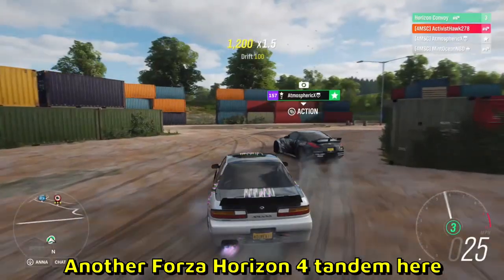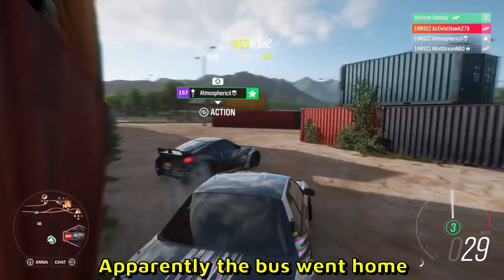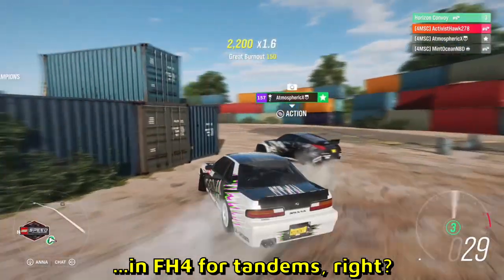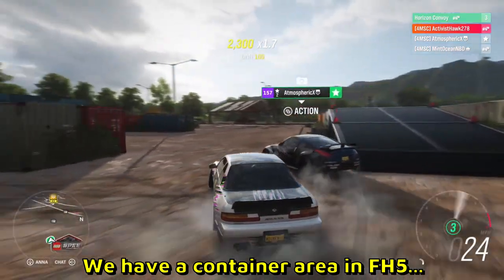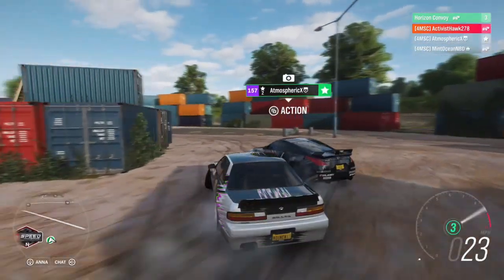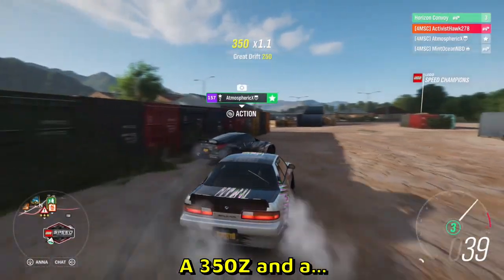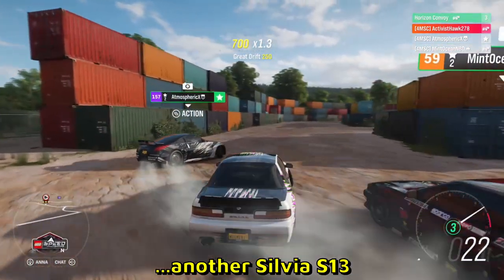Here is a very long sausage — it's a limo! Look at that, going very fast, 270 kilometers per hour, and it's sideways. Why does the limo have a spoiler? Looks really weird. Another Forza Horizon 4 tandem — no bus this time, apparently the bus went home. This is like the most popular section ever in Forza Horizon 4 for tandem. Too bad we don't have this area in Forza Horizon 5 — the container area there is like 10 times smaller.